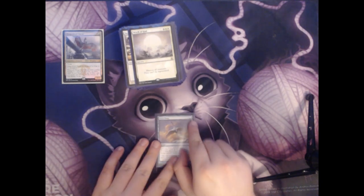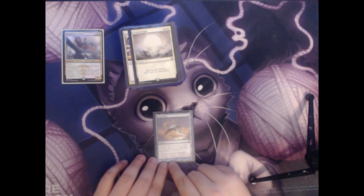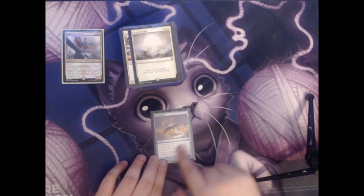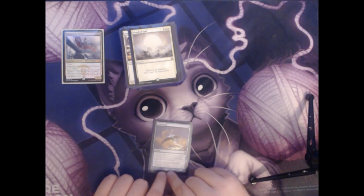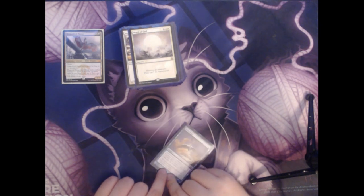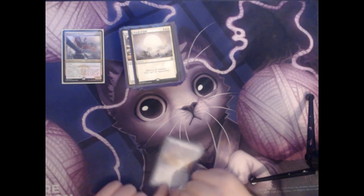Next up we have Swan Song. This is a single blue mana for an instant. Counter target enchantment, instant, or sorcery spell — its controller puts a 2/2 bird creature token with flying onto the battlefield. One mana to answer any enchantment, instant, or sorcery that could be a big problem is really handy, and you really don't mind them having a 2/2 flyer. Especially in a big commander game with four players, a 2/2 bird is not a very big problem to deal with.